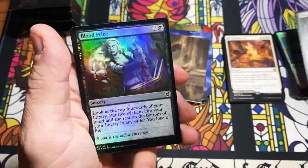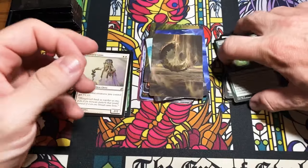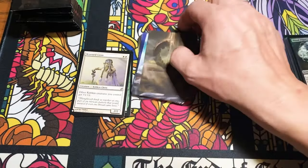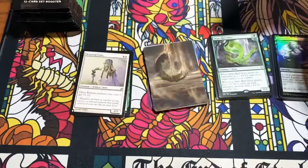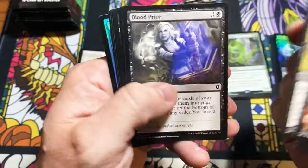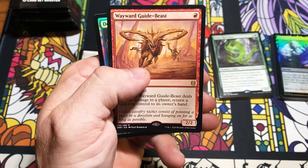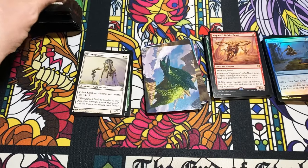Boon Reflection and Blood Price — wrong spot, all right. Hear me out: what if they had these art cards, but the art card itself was foil and then it was hand-signed in like gold or silver ink? How cool would that be? That would blow my mind. Somebody needs to make that happen — who do I need to talk to? Wayward Guide-Beast — I said it's three words but it's hyphenated, so I don't know what I'm doing here.